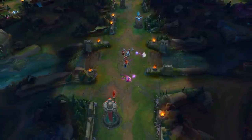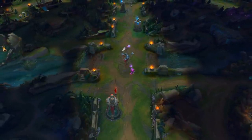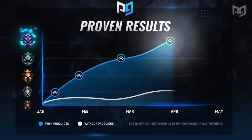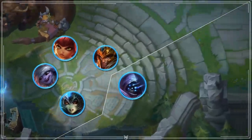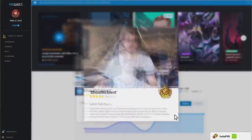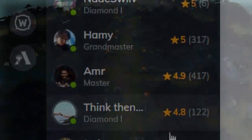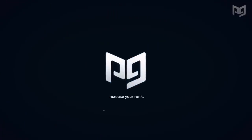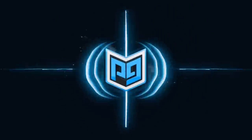But before we get into these features that Riot Games has removed from League of Legends, this video is sponsored by ProGuides. If you're looking to get better at League during the preseason and get a head start on Season 10, ProGuides is what you need. ProGuides offers everything you need to stay on top of your game, including constantly updating tier lists and their 24x7 high elo coaches. You can log on to ProGuides today, select a coach, and start playing with a pro in no time. Click the first link in the description to get started.